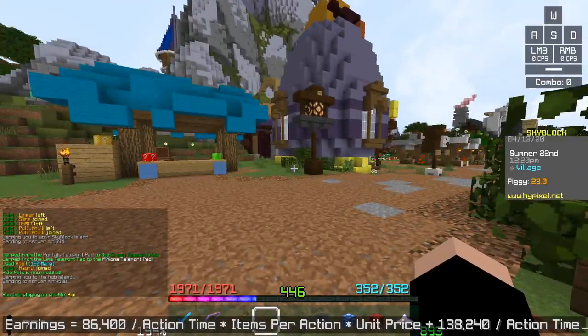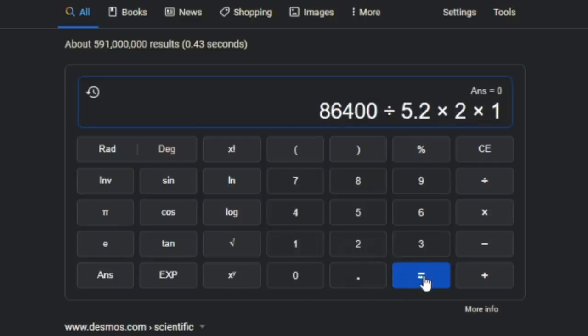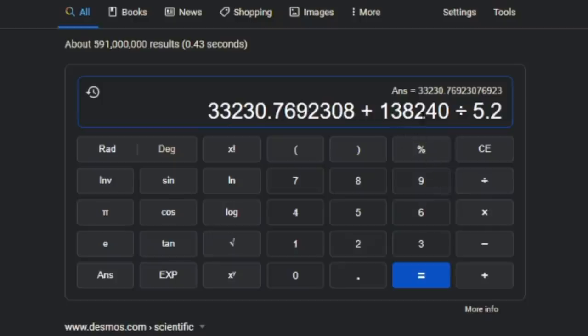Now that we have all three figures, let's do the math. I'll pull up a Google calculator. 86,400 divided by the action time — we have an effective action time of 5.2 because of the enchanted lava bucket — times the items per action, which is two, times the unit price, which is one. So one tier 11 snow minion makes 33,230 coins per day in snow. Now let's add 138,240 divided by 5.2 — that's the money from diamond spreading.